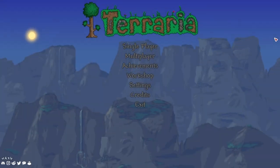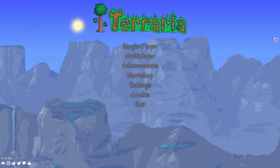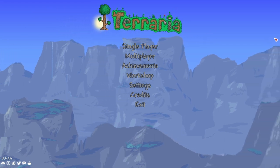Hey everyone, I'm Raz at the Razblade, and today we're going to find you the anklet of the wind here in Terraria PC version 1.4.3.6. That's right, the anklet of the wind. You need this for the TerraSpark boots.